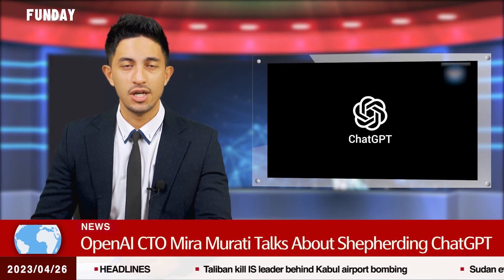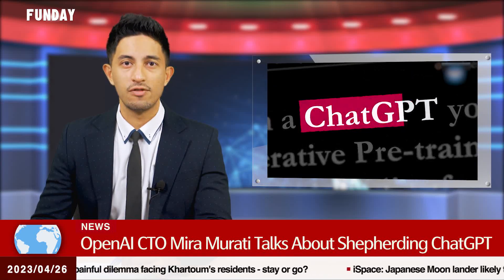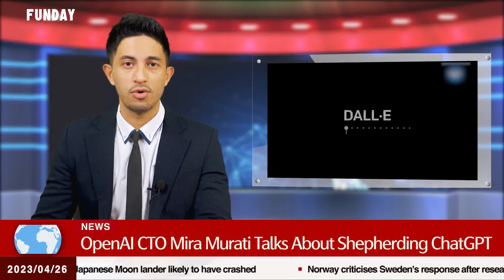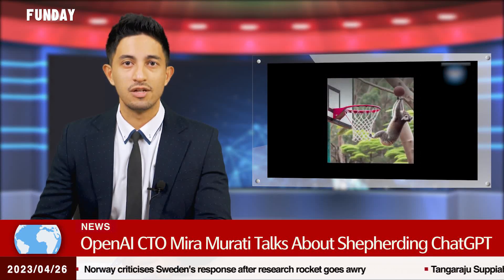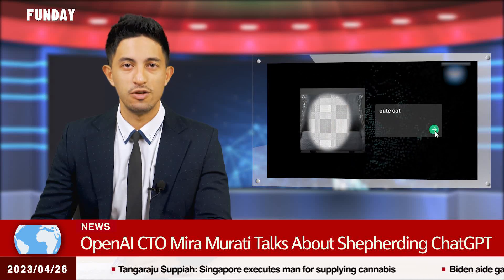OpenAI was building a reputation in the artificial intelligence field but wasn't a household name when Mira Murati joined their non-profit research lab in 2018. Soon after, the San Francisco lab started a major transformation, turning itself into a business that attracted worldwide attention as the maker of ChatGPT. Now its chief technology officer, Murati leads OpenAI's research, product, and safety teams. She led the development and launch of its AI models including ChatGPT, the image generator DALL-E, and the newest, GPT-4.